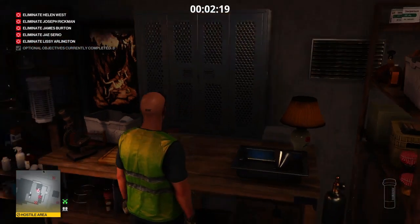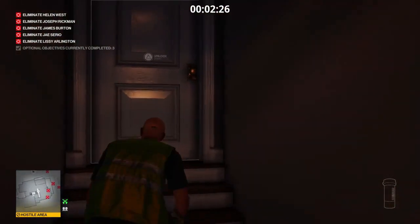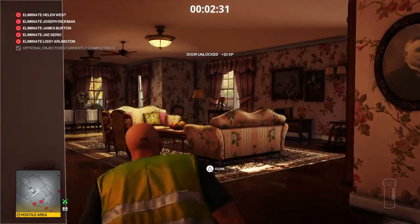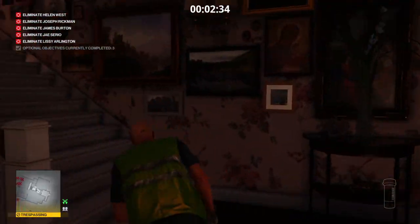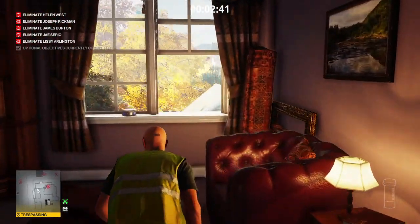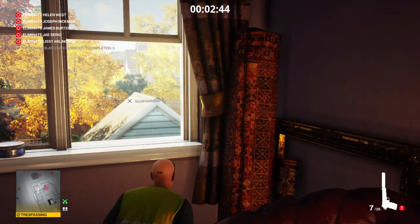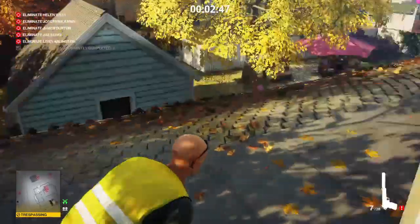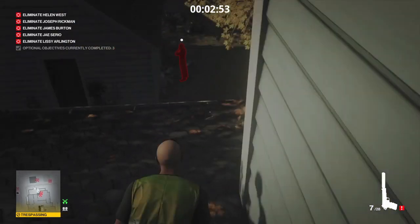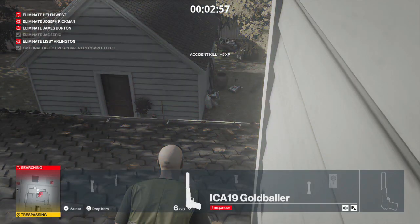We're going to lockpick the doors here — just make sure the patrolling gardener slash guard isn't in the corridor as we exit. We make our way straight upstairs and into the spare room or study, and from here we can make our way out onto the ledge or awning. Over to our right we get a nice clear shot of our propane cylinder, and it only takes one shot because it's already leaking. That's our first target taken care of.